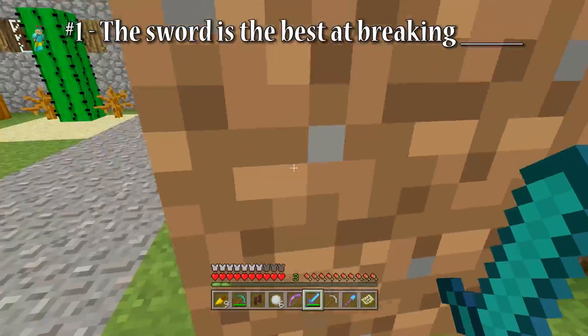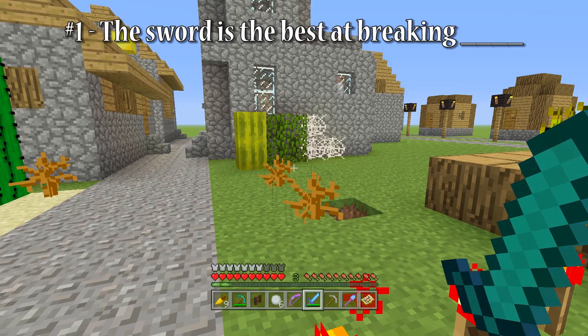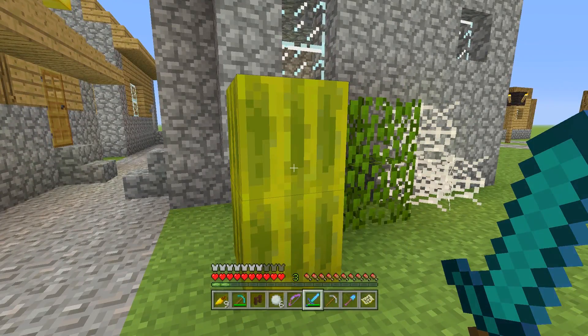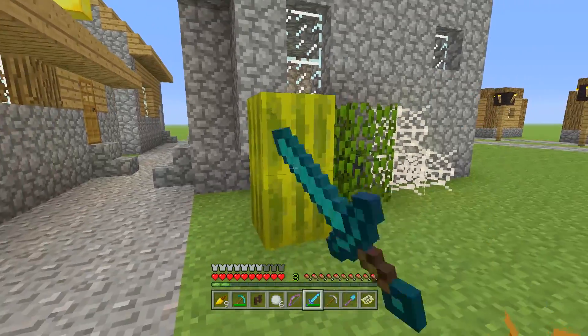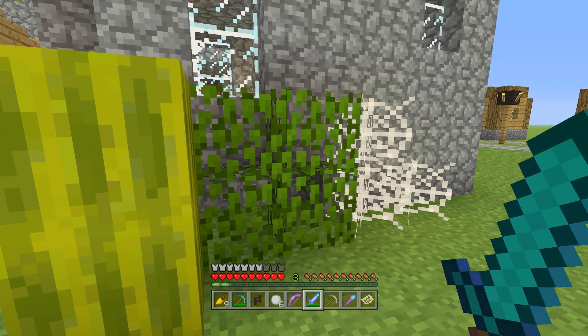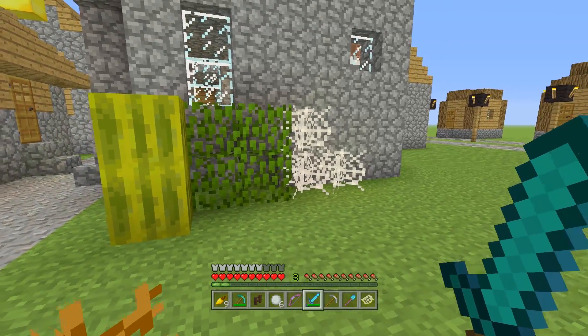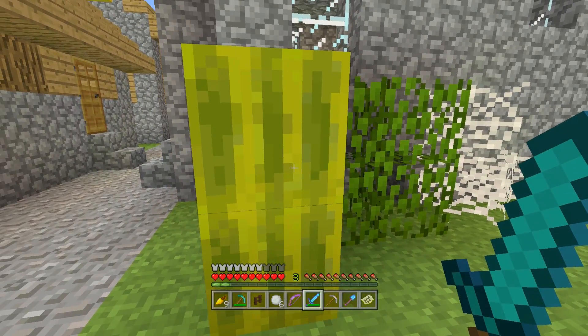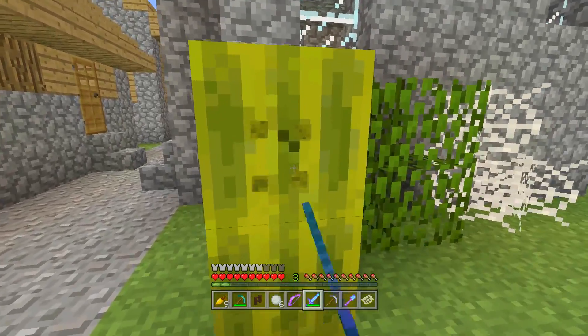Misconception number one is that the sword is the best way to break a given block. Although this used to be true — and a lot of things in this video used to be true too — the sword is no longer the best tool to break any block. Although it's joint best in a couple of cases, the best way to break a lot of blocks is with other tools. You might think the sword is the best way to break the melon block, but even though it's better than the fist, it's still better to use the axe.